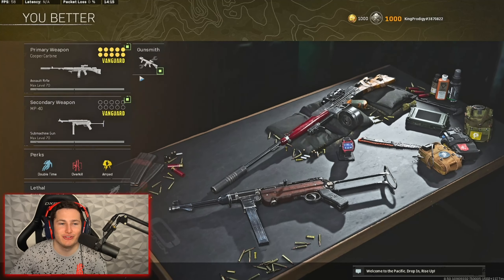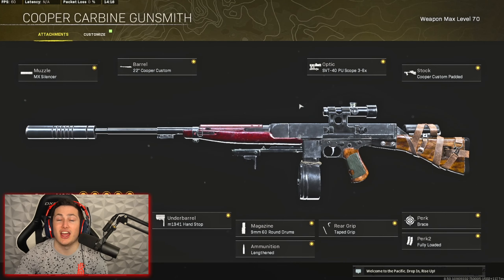Going ahead and jumping right into the class setup here for you guys, I honestly wouldn't change many of these attachments, because this is kind of what's going to give you your no-recoil effect on your Cooper Carbine AR class setup.